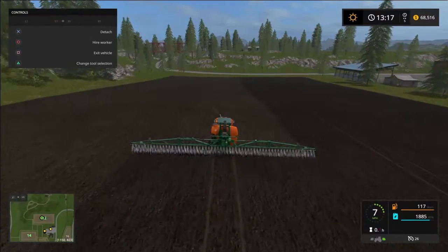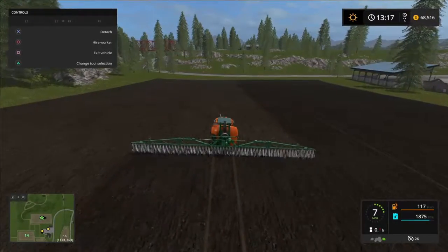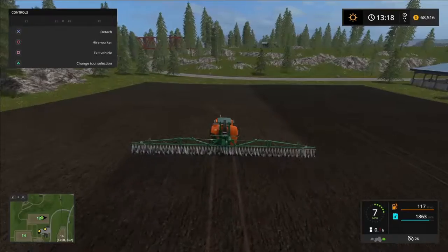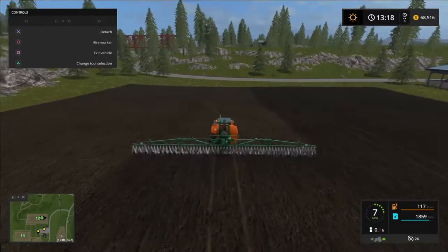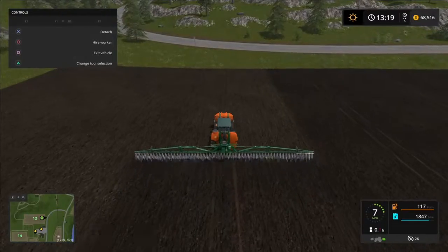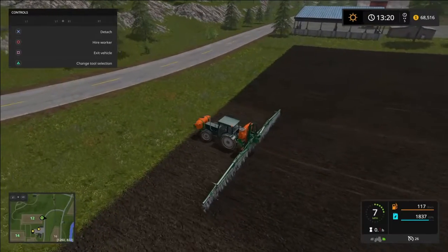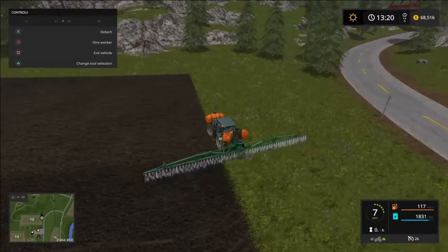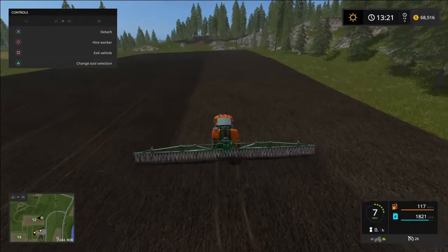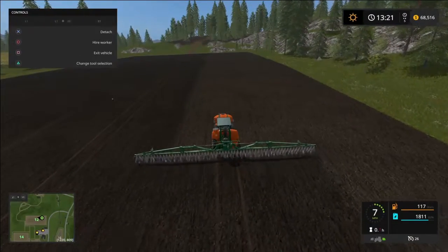Speaking about animals, I'm going to set up a poll to see what animals we'd start off with first. Sheep are the easiest to start - all we need is a mower and some type of tractor with a front loader and bucket, or a trailer to pick up the grass. That'll probably be more realistic than mowing grass and then going with a bucket for the sheep.